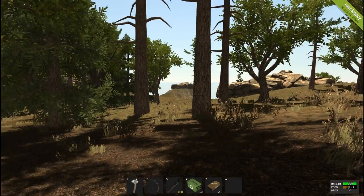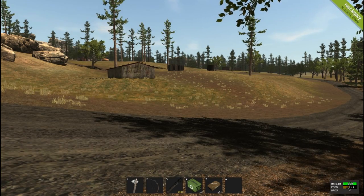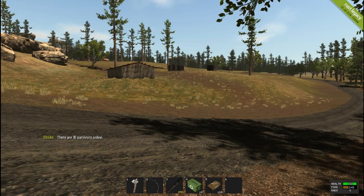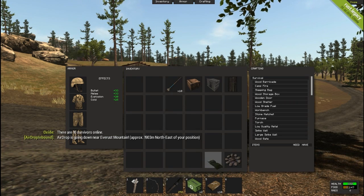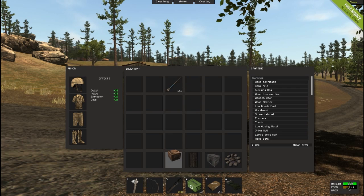We appear to have spawned near hangar — I've never seen this spawn point. I thought I'd do some survival on my own, see how I do. We have ten survivors on. We spawned with this kit. As you can see, we've got a campfire, sleeping bag, a starter shelter, the old box, and some arrows.